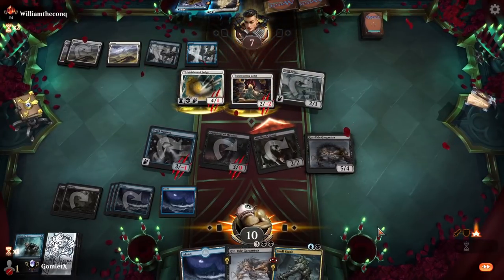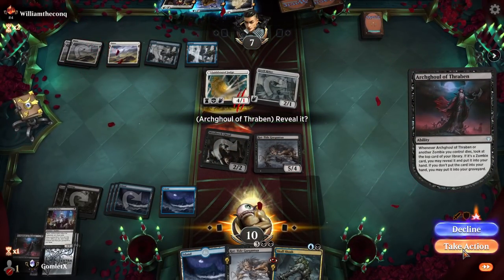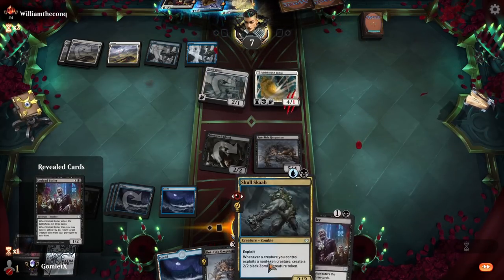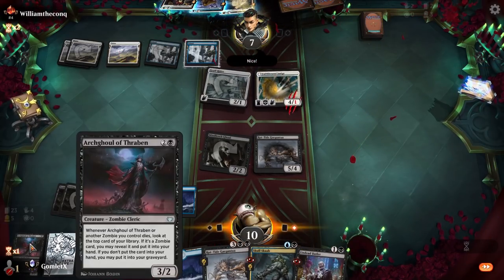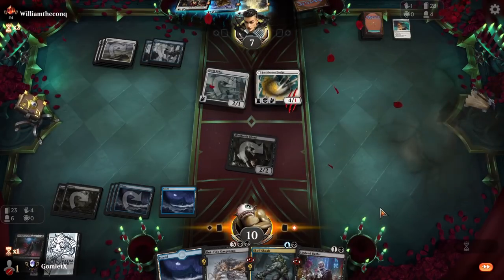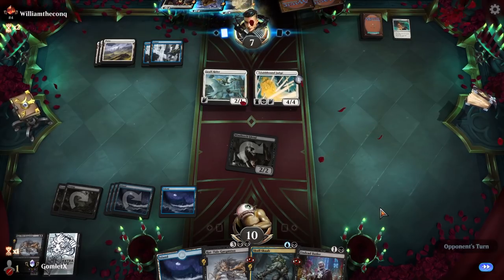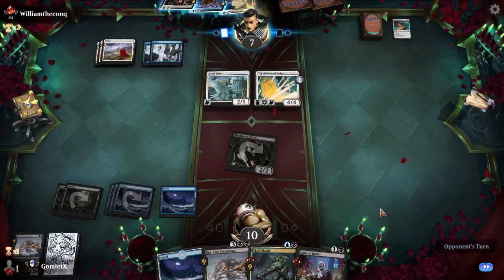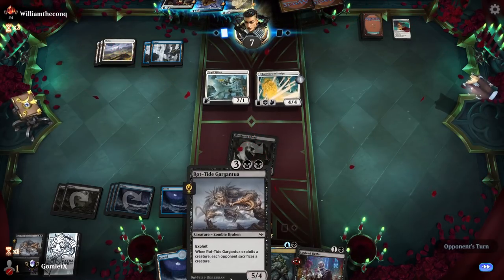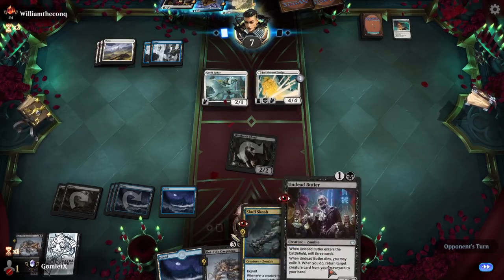We do draw a card potentially off of the Arch Ghoul — and that is a Zombie Butler. Now we can play Butler and Scab in one turn, which is pretty spicy — bring something back from the grave. A creature specifically. Oh lord, they have Valorous Stance 2, so they pretty much wipe our board. Our second Rot Tide Gargantua is looking a lot better, but we're really going to want another black source before we play it.